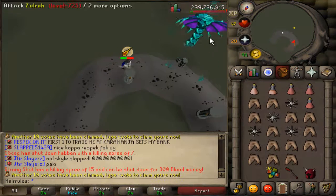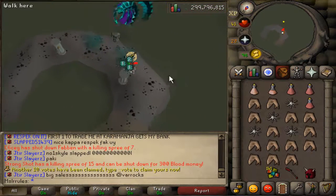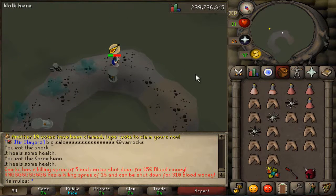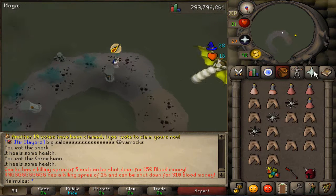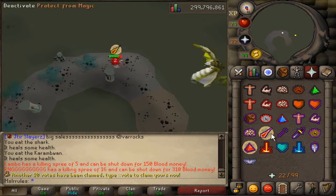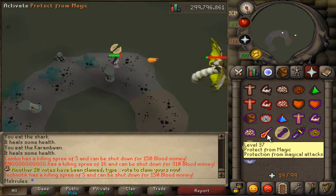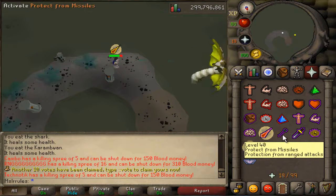Now she's going to put out more smoke — you're going to want to run over to this side. You could attack her from here, but when she goes under, she's going to appear over on this side. This is going to be her JAD phase. When she shoots range, right then you want to change your prayers — as soon as you can see the magic attack is when you switch to range.